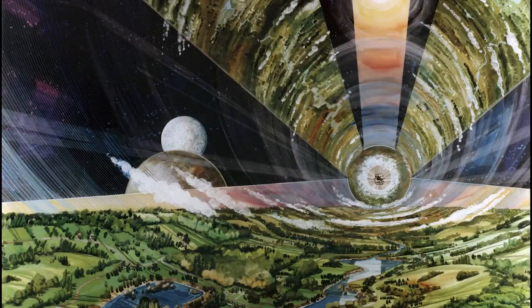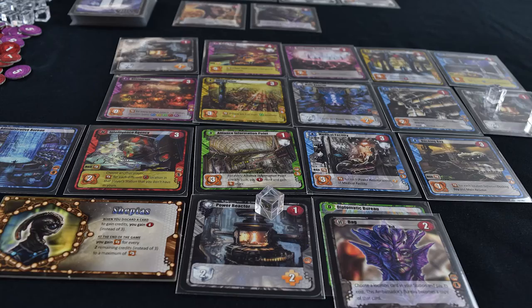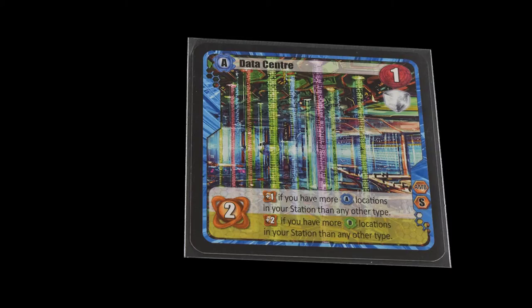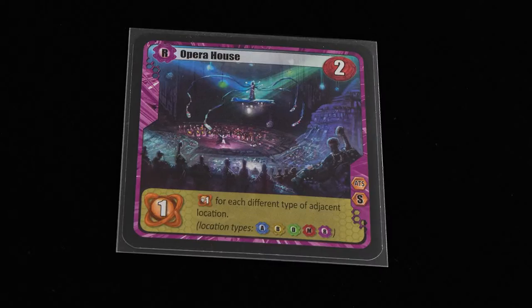Among the Stars is a city-building game — well, you're building a space station, but you get the idea. You're going to be laying down cards to create a sprawling station. Notice how there are different colored borders for each card — that shows its type. Blue is administration, yellow is business, red is military, purple is recreation, green is diplomatic.